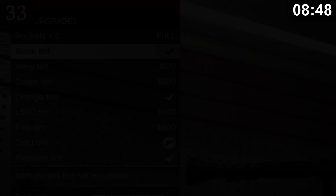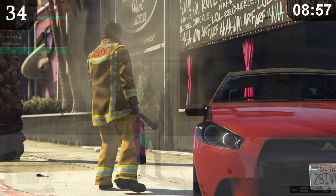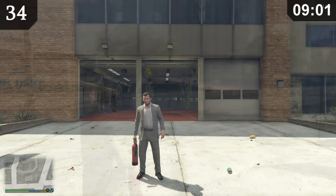The Fire Extinguisher is a weapon commonly used by firefighters that was originally supposed to be usable by the player. However, this was removed sometime during development. Fortunately, it's still possible to use this weapon if you give it to yourself with a trainer. It actually functions surprisingly well, apart from the fact it doesn't actually put out fires.